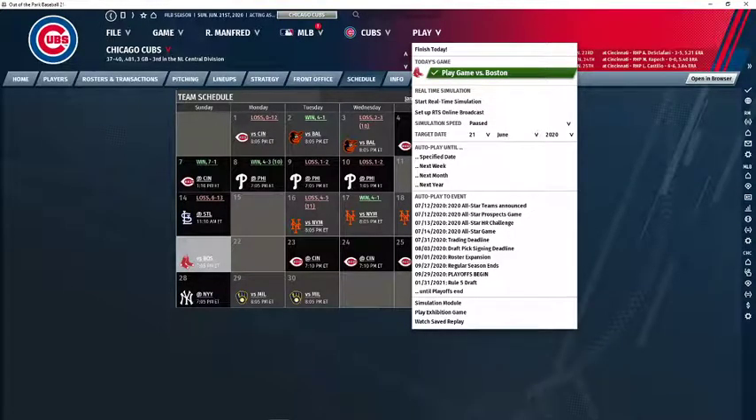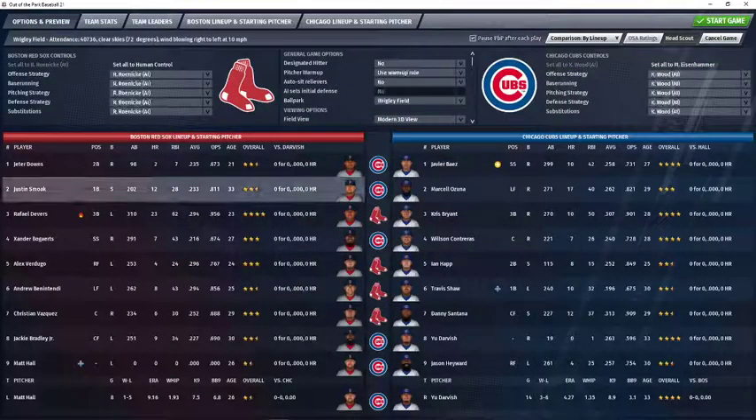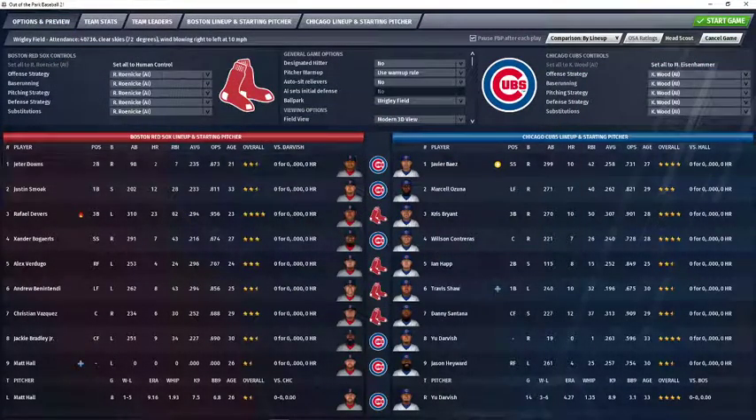For today's game, we are going to see Hugh Darvish making the start for the Cubs. He is making start number 15, coming in at three and six with a 4.27 ERA and 1.35 WHIP. The Red Sox will send lefty Matt Hall to the mound. He is making appearance number nine this year, 1-5 with a 9.16 ERA and 1.93 WHIP.